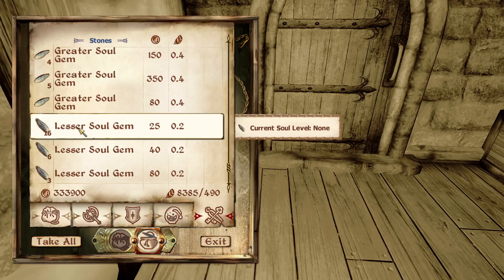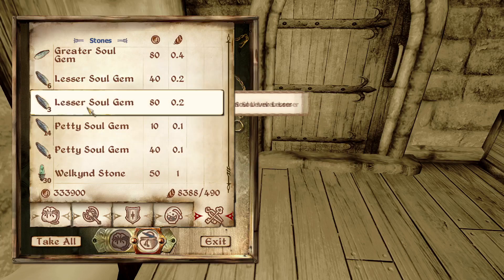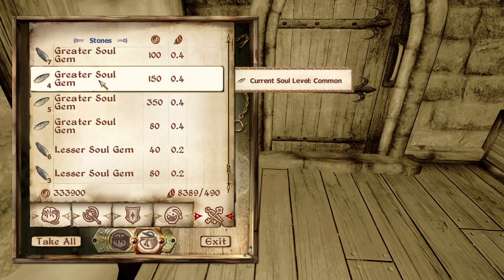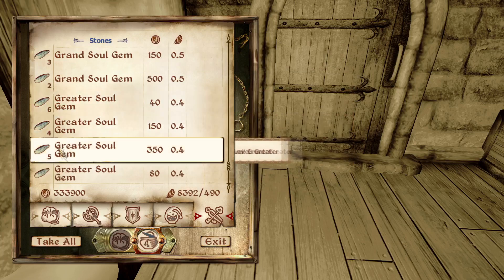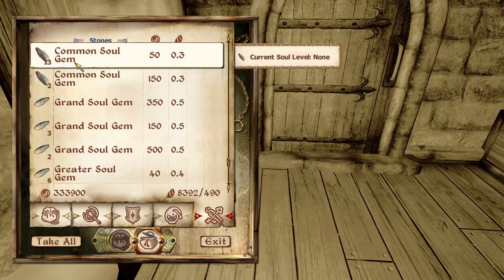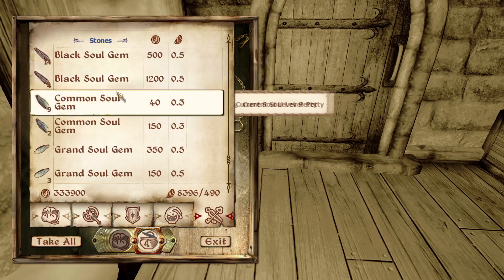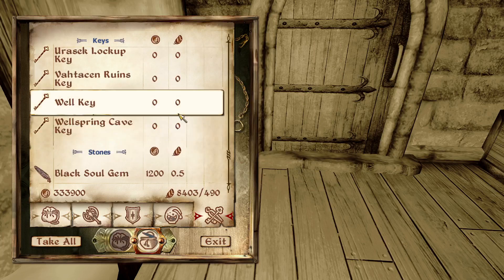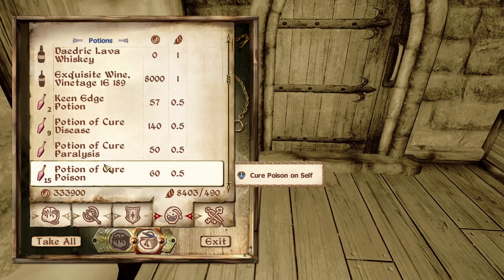Why isn't a random emerald in there? I'll get rid of those - we're just gonna sell a bunch of the empty soul gems. I was probably thinking of keeping the empty ones so that when we get Soul Trap we could use them, but I think we'll be fine. I'd definitely recommend keeping empty ones unless you have a way of removing them like I do - it depends on what you're going to need them for.